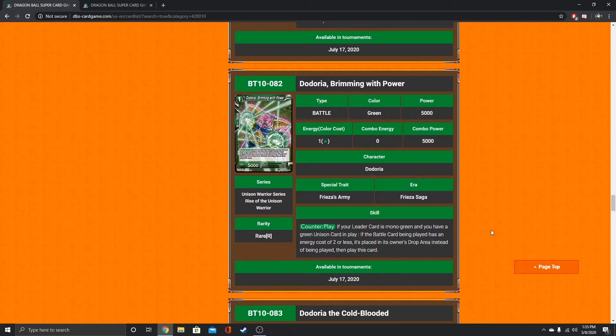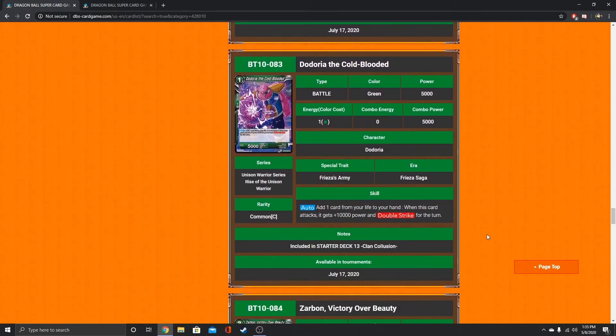Another one-drop for your Frieza army — Dodoria brimming with power. If your leader card is mono green and you have a green Unison card in play, if the battle card being played has an energy cost of 2 or less, it's played in its owner's drop area instead. Then play this card. I don't think it's anything crazy, but it sets up something with the Ginyu Unison and is also good with the new Frieza leader. It's another self-awakener — add one card from your life to your hand to get 10k power and double strike. We just had one in Draft Box 5, but now we have Dodoria in a main set, which is also good with the new Frieza leader or the Bardock Unison.